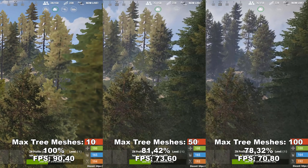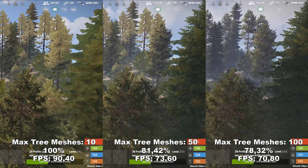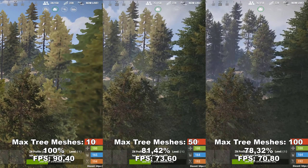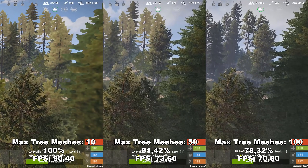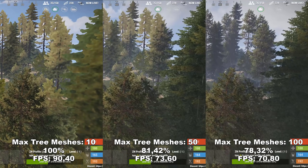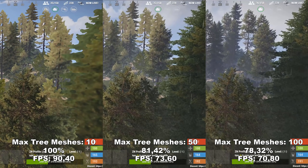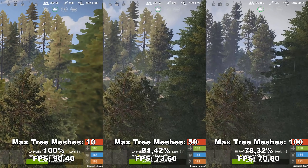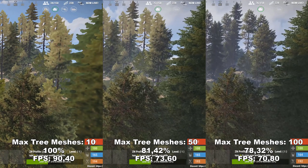For Max Tree Meshes, you need to determine what quality the loaded-in trees will be. I tested Max Tree Meshes with Tree Quality on the max. You can see there's a big difference in actual tree quality — at just 10, the trees look blocky and ugly. I recommend leaving this at at least 50, and if you can spare the FPS, go all the way up to 100, because this is one of the settings that impacts the quality of the game the most. It does impact your FPS a lot, but it can look really ugly on the lowest setting.